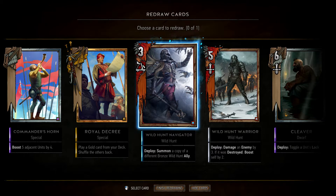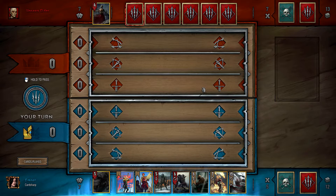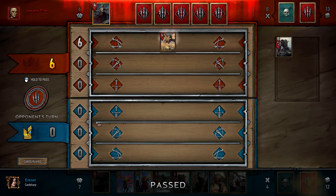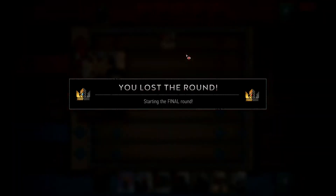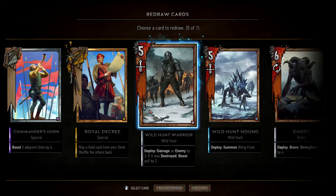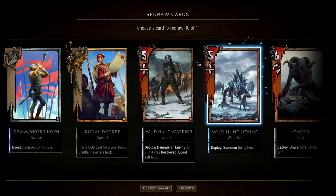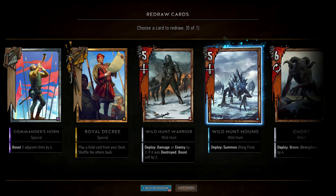We won't be able to pull anything useful with navigator because we already used one. Let's try to remove it. Actually, I think I'm going to pass here and force him to play a card to get us ahead. He stole one more card — probably a chort. As for redrawing, nothing really useful because we would risk getting navigator in our hand which will be useless. We still have one frost so this wild hunt setup is actually pretty great.